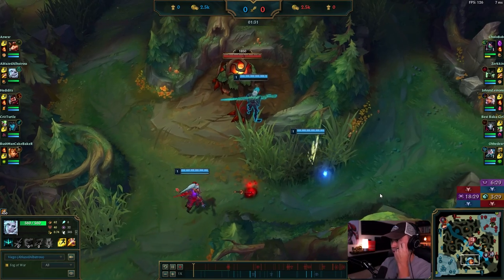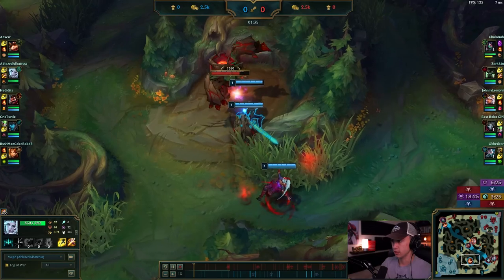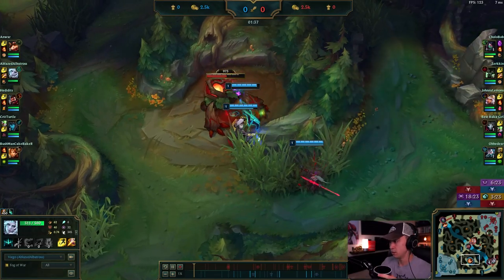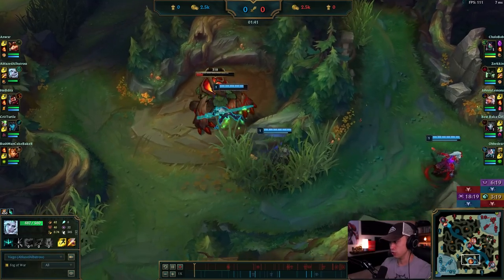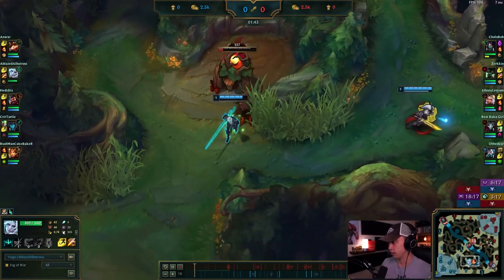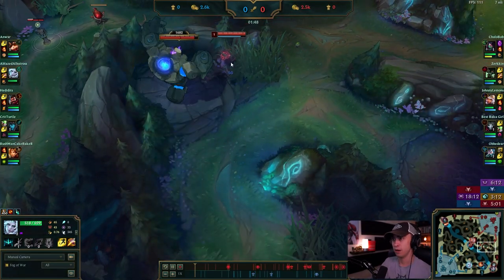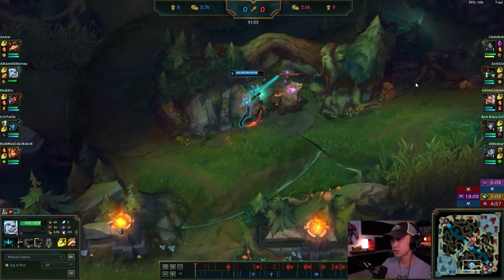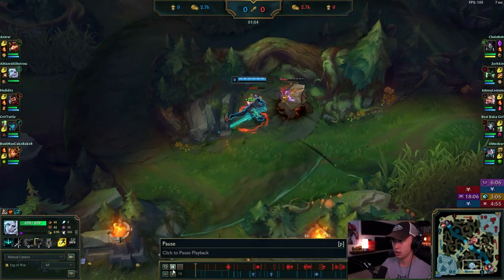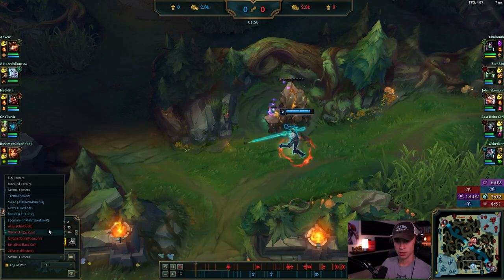That's just your options for level one, and especially if you're trying to get out of gold, having some sort of planned level one setup is important. Why is nobody attacking this red buff? You have to do your buffs, especially when your bot lane leashed for that long. You're going Krugs and you smite it — I guess it can work.